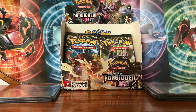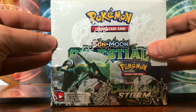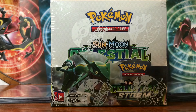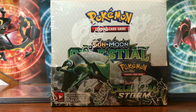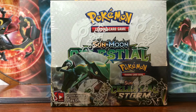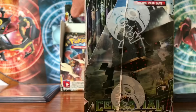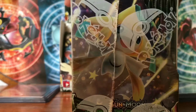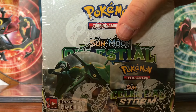Before we get into the recap, I just want to show everyone what we recently got — a Celestial Storm booster box! This will be cracked as soon as this series is over. We're going to be doing our next left versus right pack battles with the newest set, Celestial Storm. We just got that in today, still sealed and ready to go for when we're done with these last three episodes.